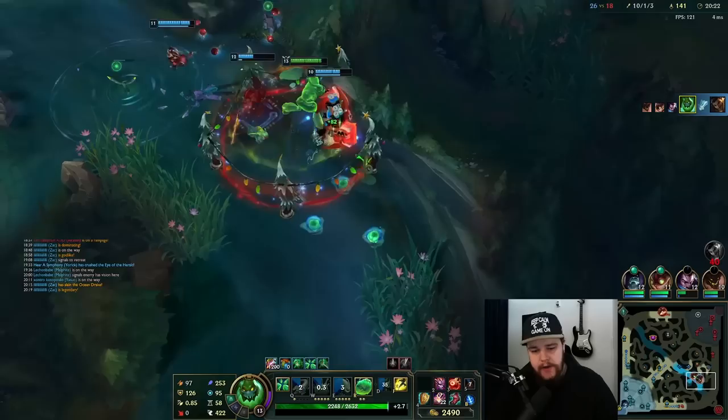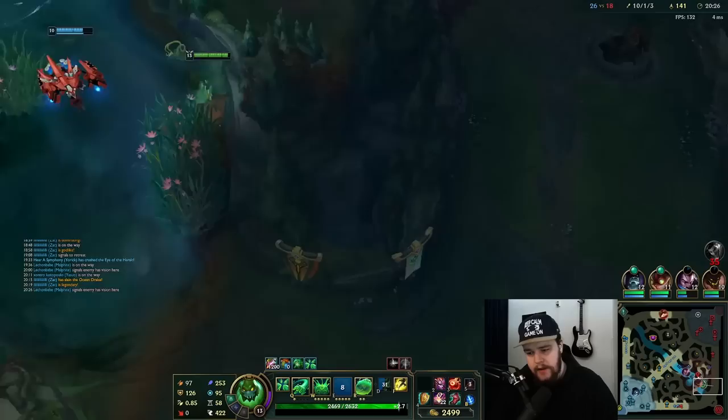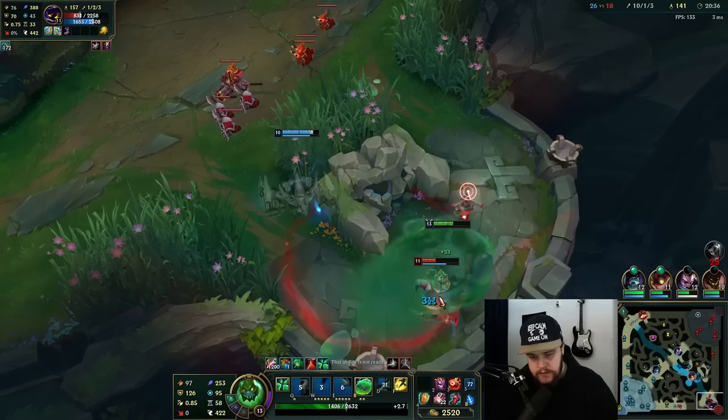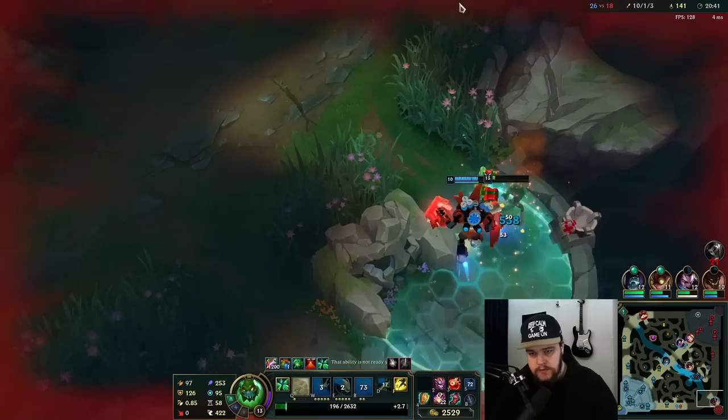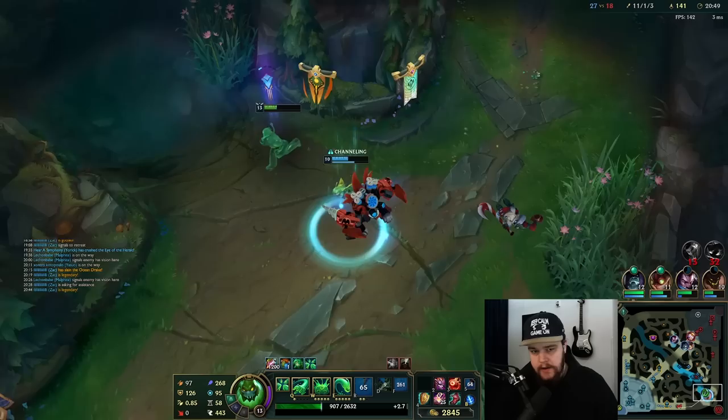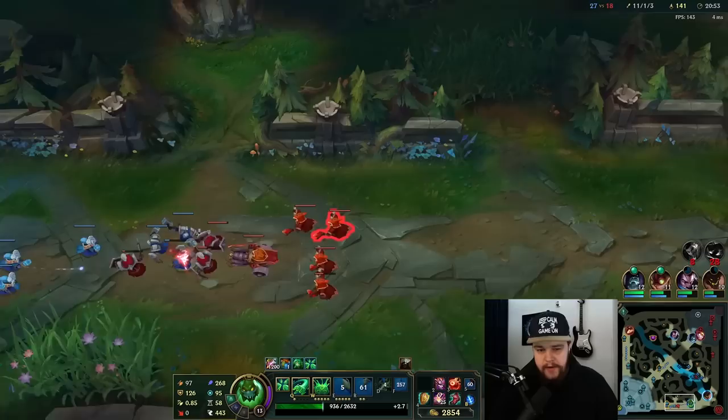That creates a real problem for him — he's not going to get his stacks up, which is an issue. I knew Viego was going to walk this way. I still have passive so he can never kill me. I'll flash for the wave, then use my E for mobility again — try to do that as consistently as you can, it saves you a bunch of map tempo.